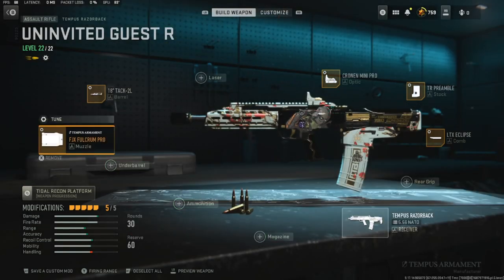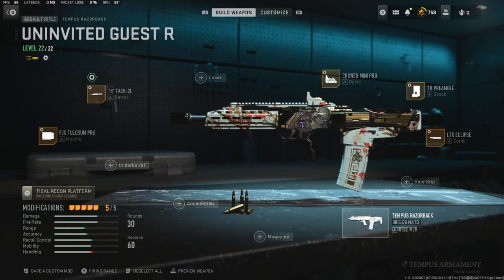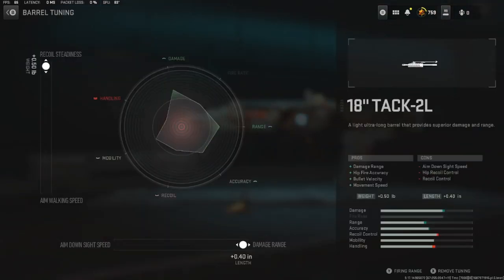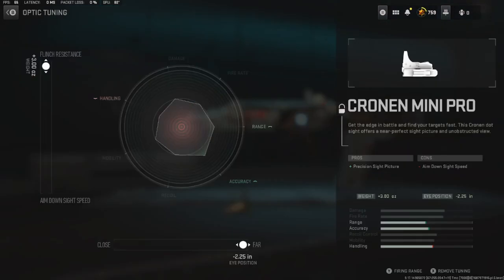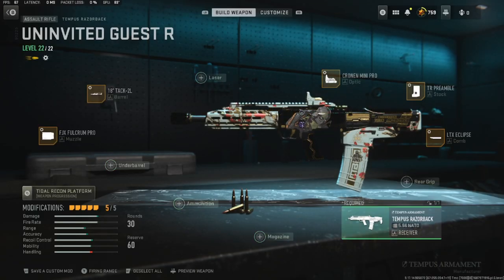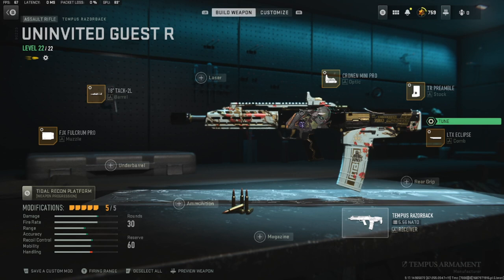Let me go over the tuning real quick. For the FJX Falcon Pro, tune it to recoil stabilization and recoil control — max it out all the way. For the 18-Tack barrel, tune it to recoil steadiness and damage range, max those out. For the Cronin Mini Pro, you want your eye position all the way to far, and I like to tune it all the way to flinch resistance — you can tune it to aim down sight speed for more handling, but this blueprint already has a lot of ADS. For the TR preamble, tune all the way to aim walking steadiness and aim idle stability. And for the LTX Eclipse comb, tune all the way to recoil stabilization and aim idle stability.